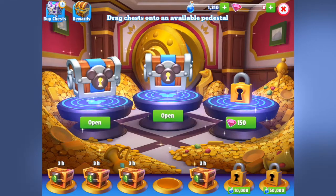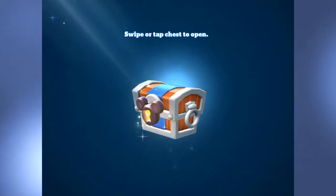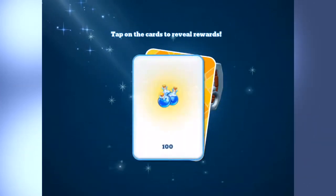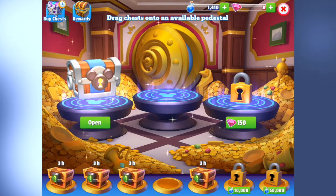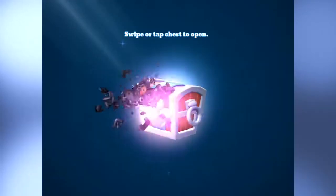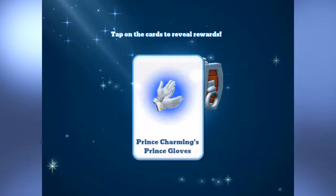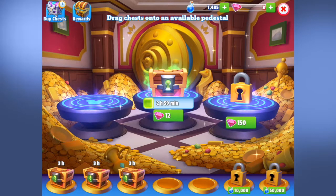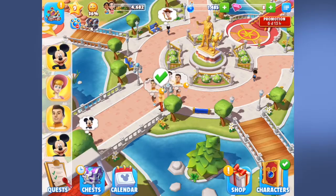I'm going to go ahead and open the first silver chest. One happy face, 100 magic, and Goofy's ears hat. Now let's see what's in the second silver chest — one happy face, 75 magic, and Prince Charming's Prince Gloves. I definitely know that I need that for him to level up.